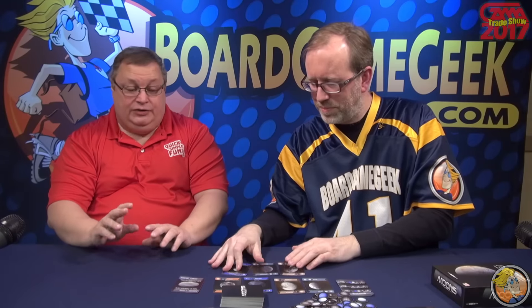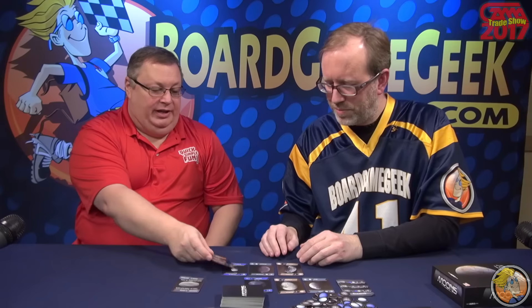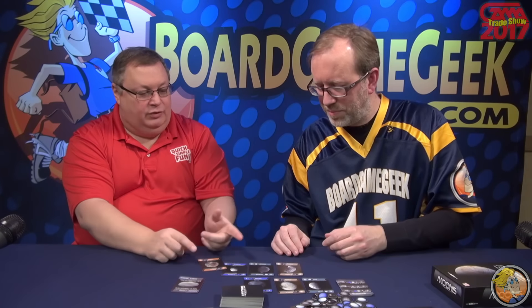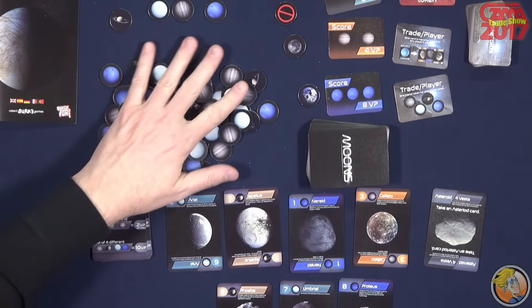If you play the lowest off-suit, you'd actually be able to get a token of that suit. So in this case, if those three had been played and let's say nine was the lead, the lowest would be three off-suit, and I would be able to get that moon from the pool here.